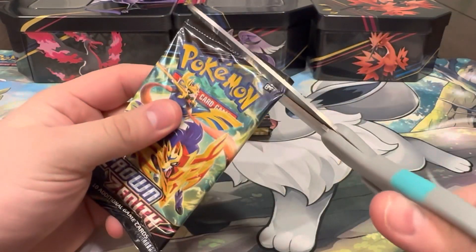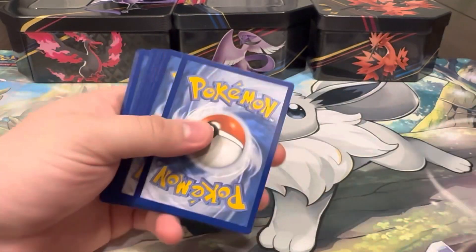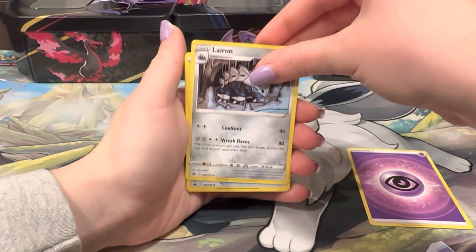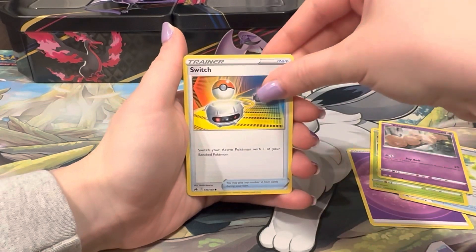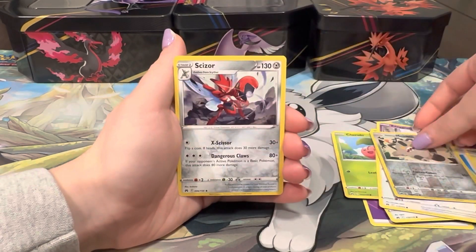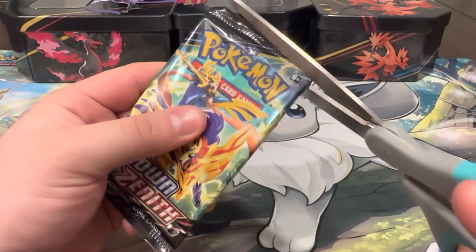I really want that V-star you guys. Next pack - just one new hit, come on: Energy, Rare Candy, Carnivine, Exeggcute, Switch, Starly, Cherubi, Yanmask, Meowth, and a Scizor. I always get happy when I see that card - that card is clean. Down to the last three packs now.